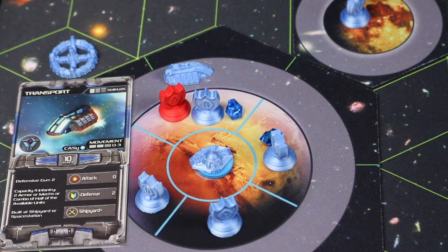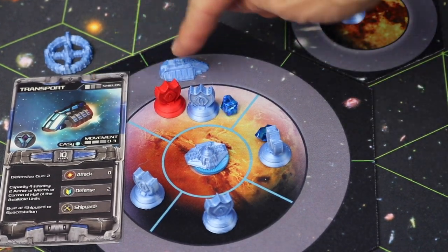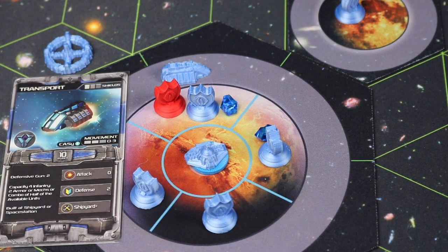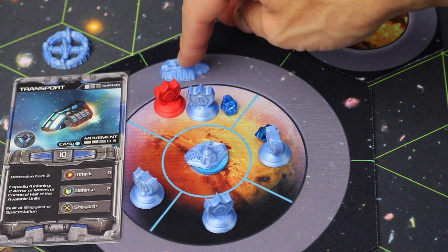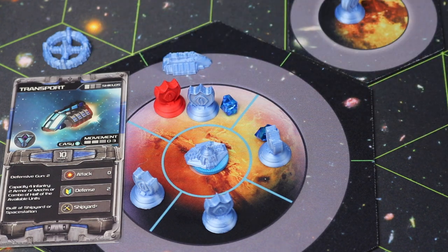To move ground units to different spots you can buy a transport, which picks up units and flies them to different areas. There's also transwarp: if you have a space station, the transport can pick up units and transwarp them to any location on the board where you have a crystal. It's pretty cool.